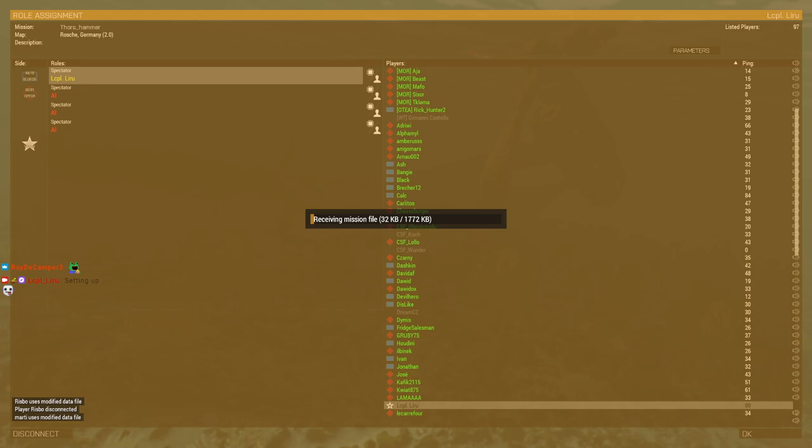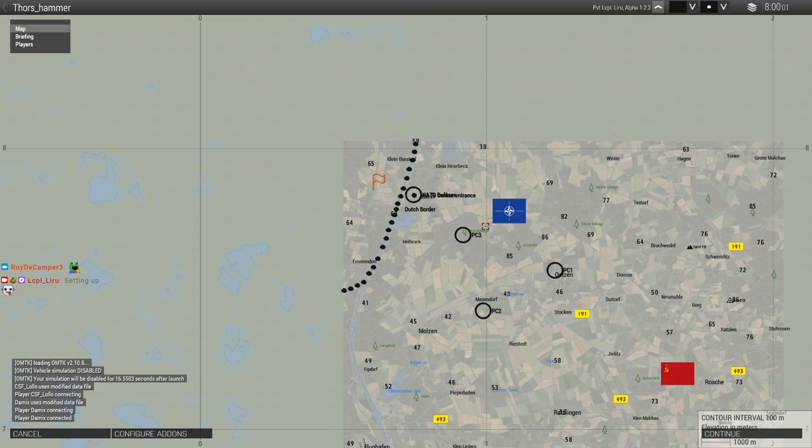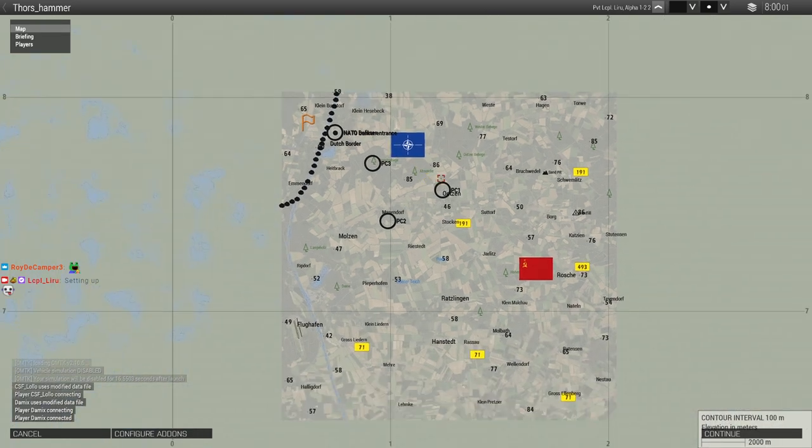Ladies and gentlemen, it's time for a game — it's OFCRA, every Thursday, coming to you live at around 3 p.m. Eastern Standard Time, though the game usually starts at about 3:30. We have Op Four as Soviets, Blue Four as NATO. Let me go ahead and put that prediction up — set it for 20 minutes for this OFCRA match. Let's see who will win.